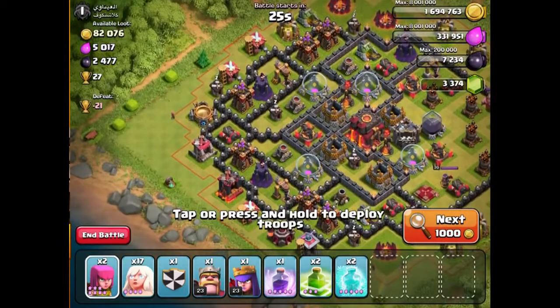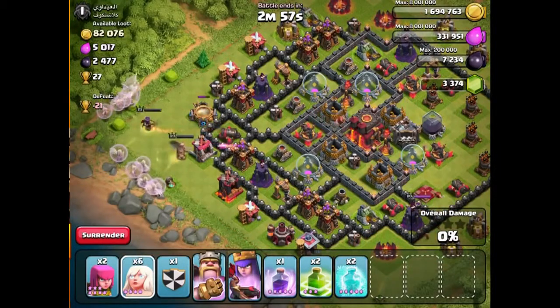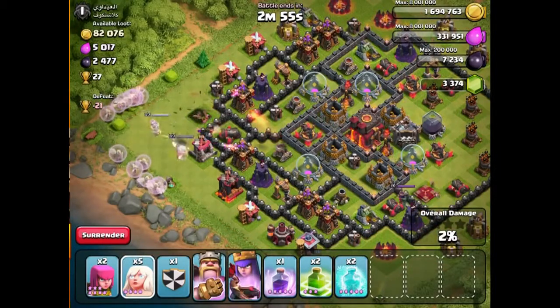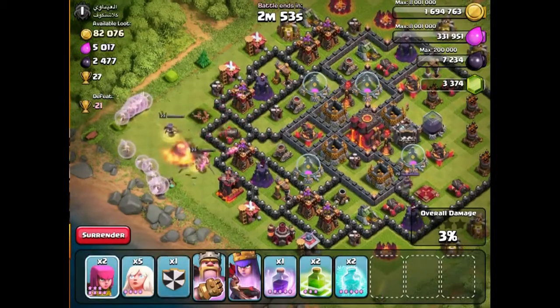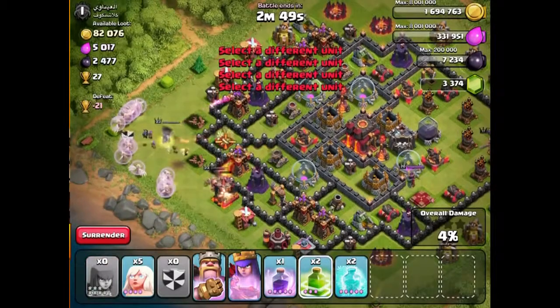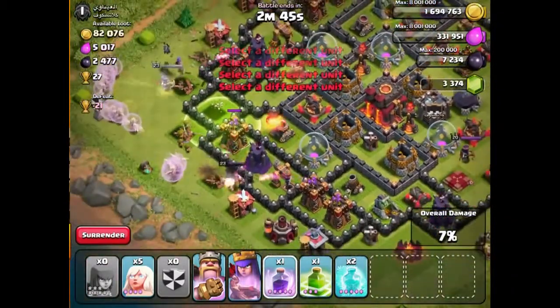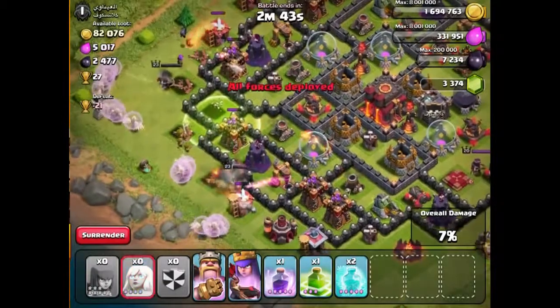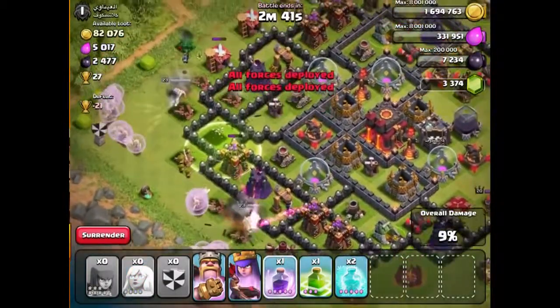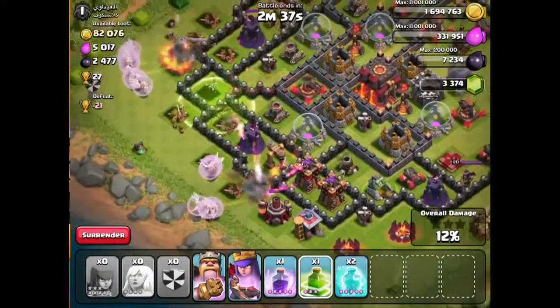Alright, we're going to attack this one from the left-hand side. First of all, we need to spawn our Queen and our King. We're going to spawn healers on both sides because healers are the worst — they do not follow what you want them to do. Let's throw them in. I'm going to throw a Jump Spell in there. I've got a couple of Jump Spells. The healers have picked who they want to follow and they're going to follow them to the death. We've thrown in a Jump Spell but nobody's using it.